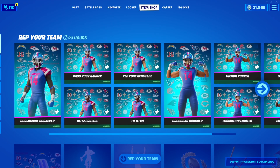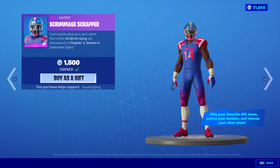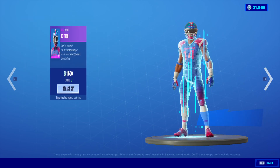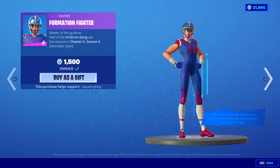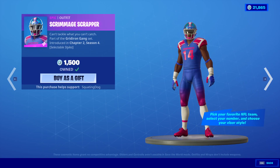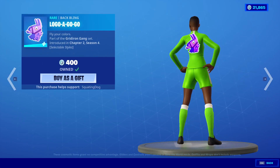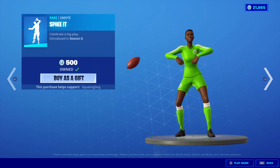So, there it is right there. Let me just make sure my audio is unmuted — it is! The Scrimmage Scrapper, the Pass Rush Ranger, the Blitz Brigade, the Red Zone Renegade, the TD Titan, the Crossbar Crusher, the Trench Runner, and the Formation Fighter, the Snap Squad, the Punt Paragon. I already bought all these skins — if you'd like to see that video, I'll leave it on the screen. The Logo-A-Go-Go Back Bling, the Penalty Emote, the Spike-It Emote.